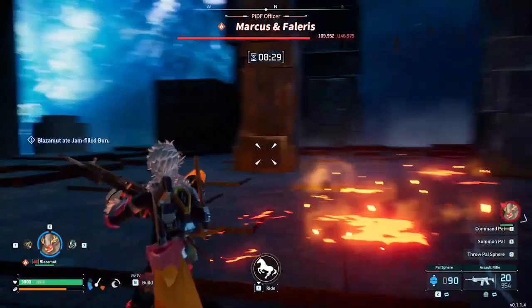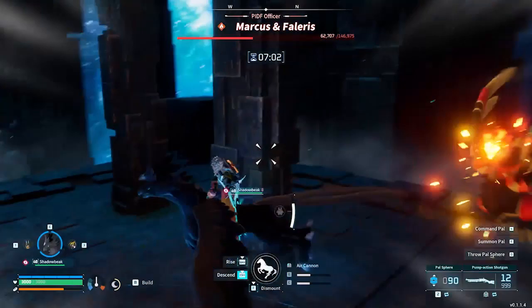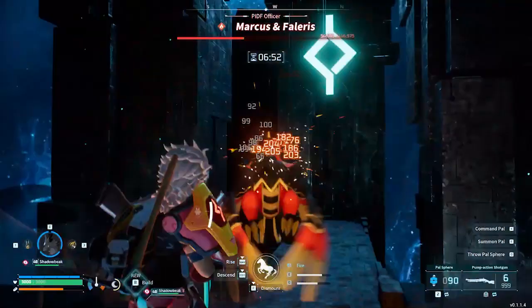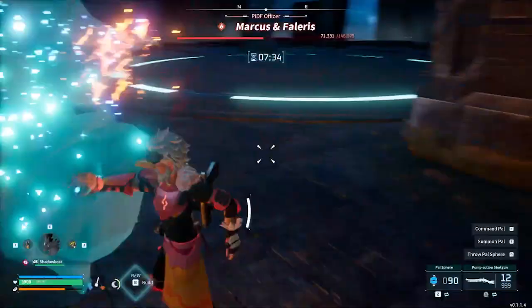That combination will already make a huge difference in this fight. But that's not all you'll need — even a super strong fire type kitted out with water moves will eventually get tired, and you can't use any melee attacks. You'll want to deal some damage yourself, and to do that effectively you need to get close so you can hit the weak spots: that's Falaris' head and Marcus himself riding on Falaris' back. To do that you will need to fly — get your strongest flyer and get up there with Falaris so that you can bring the pain yourself.